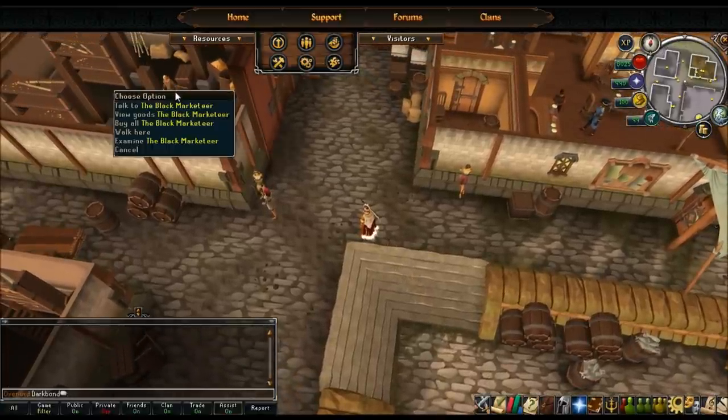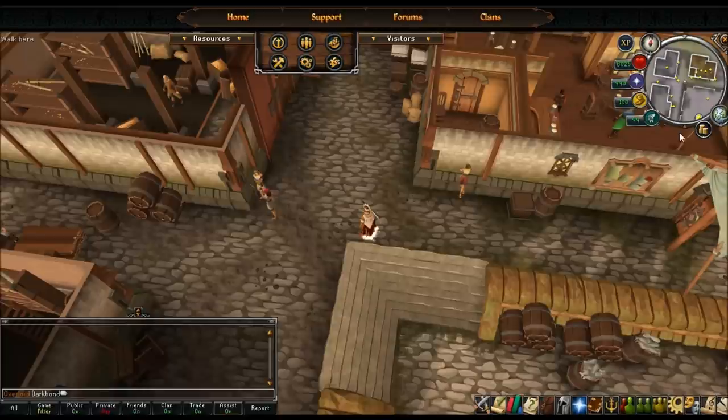First off, the northwest corner - the Black Marketeer. You can view goods or just buy all. I recommend buying all every single day. It resets at the normal daily reset time, like for spins and sandstone and all that. Every day upon reset, same time as for your missions, you want to buy from him every day.